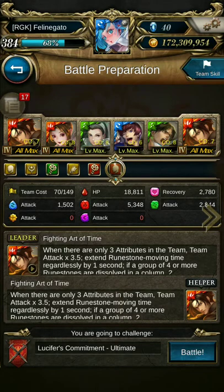Hey everyone, welcome to another TOS video. In this video I will be playing Lucifer's ultimate stage with a King of Fighters team. This team will satisfy the Monohuman as well as three or more attributes in the team. I'll give you tips and tricks along the way, so let's begin.